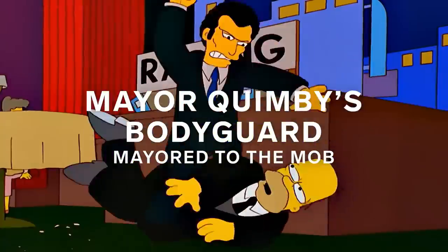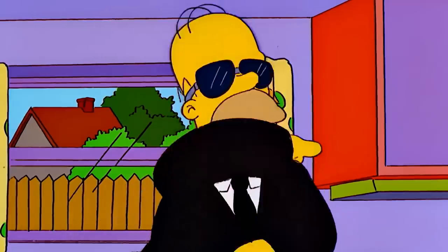Very often when we do these 'Homer gets another job' episodes, there's a lot of jokes based on Homer using his newfound set of skills outside of the job in everyday life. So there's some great moments here where Homer learns a neck pinch that will make you pass out, and he uses it so that he can pass out and doesn't have to wait for dinner.